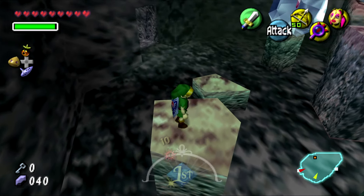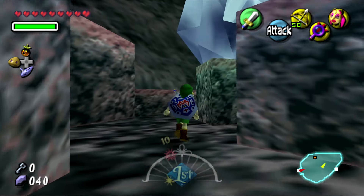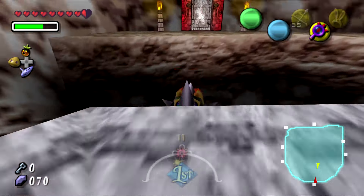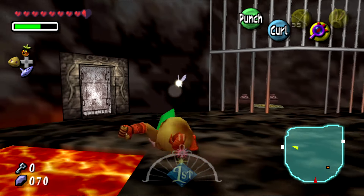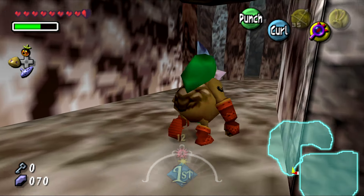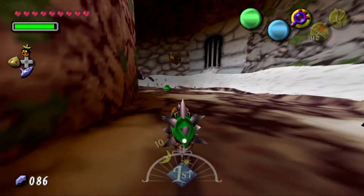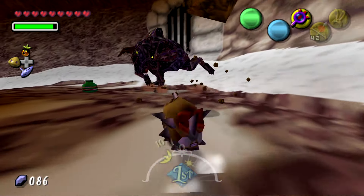The item unlocked in this dungeon is the Fire Arrows, used greatly to melt ice in the area and also in Great Bay Temple. The fairy reward here is an extended magic meter. The boss of this dungeon is Goht — depending on how you pronounce it. You chase him around a ring in Goron form. The boss isn't hard but it's fun. Once you beat him, Snowhead returns to normal weather — in this case, spring. Each area undergoes a significant change after clearing the temple.